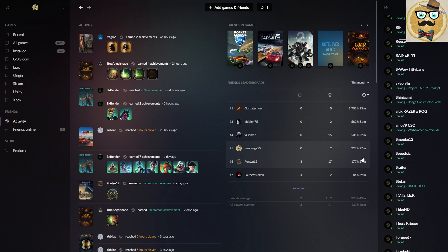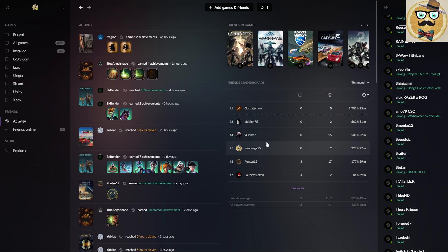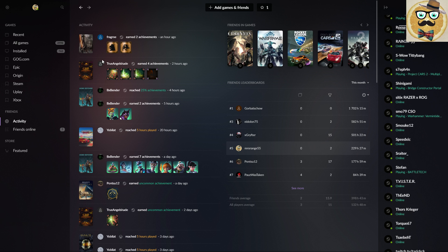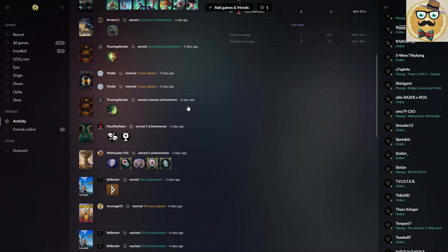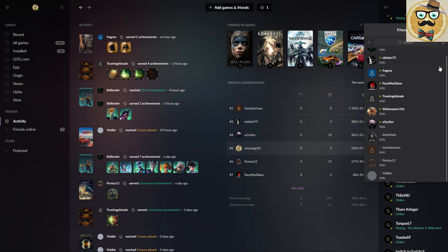The friends leaderboard shows this month's gaming time — I show 229 hours, but I didn't actually play that much. I think it's Steam VR running in the background with the clock going crazy, which they need to fix. So in the leaderboard I'm number five, but that's really just Steam VR messing up the numbers. The overall activity feed is a nice addition compared to Steam — it shows hours played and achievements, though it's a bit messy and not working perfectly yet.